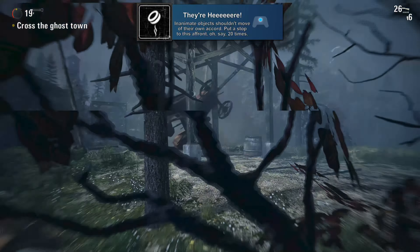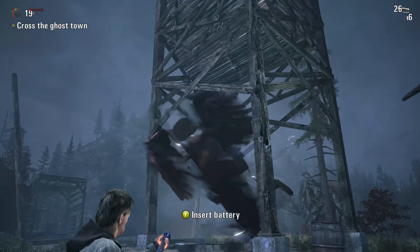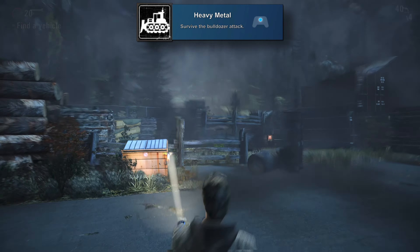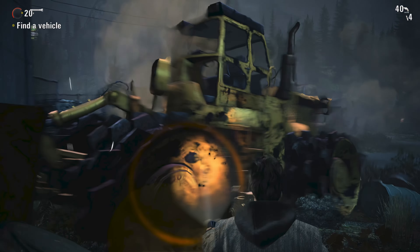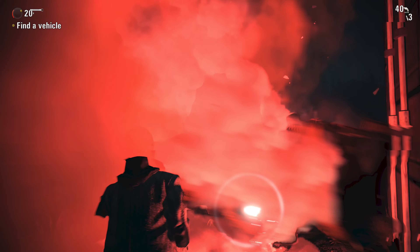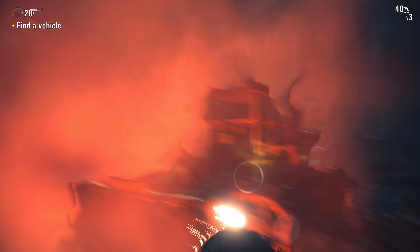There Here is for destroying 20 poltergeists. Eventually inanimate objects will start attacking you and you can fight them with the light — you'll end up killing 20 pretty naturally so I wouldn't worry about this one. Speaking of inanimate objects attacking you, Heavy Metal is for surviving the bulldozer attack during episode three. A tip for beating it is to sit in one of the corner spots because it's very hard for it to hit you when it's running into walls. Keep using the light to slowly kill it — and you do have to actually kill it to get this achievement, the description is a little misleading.